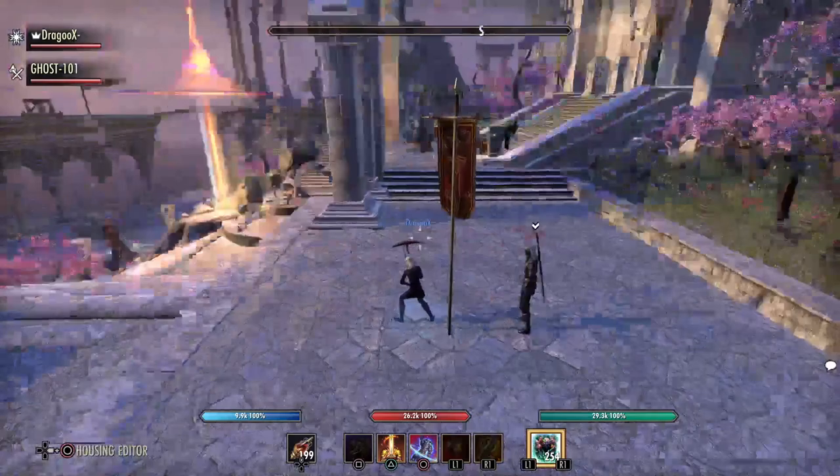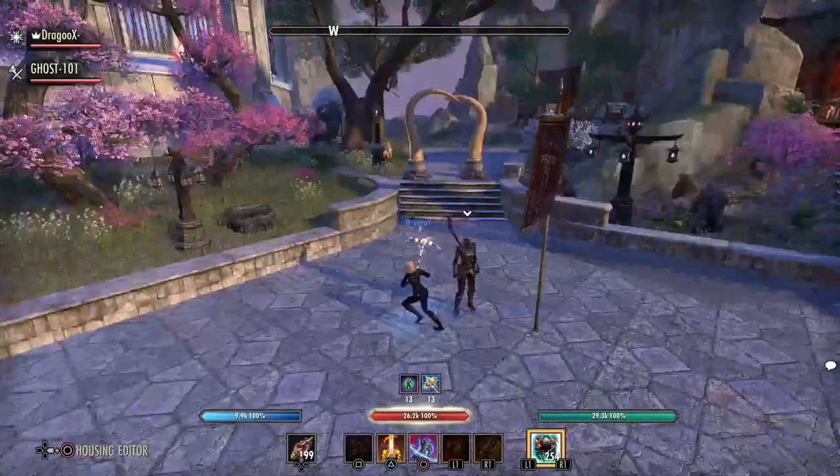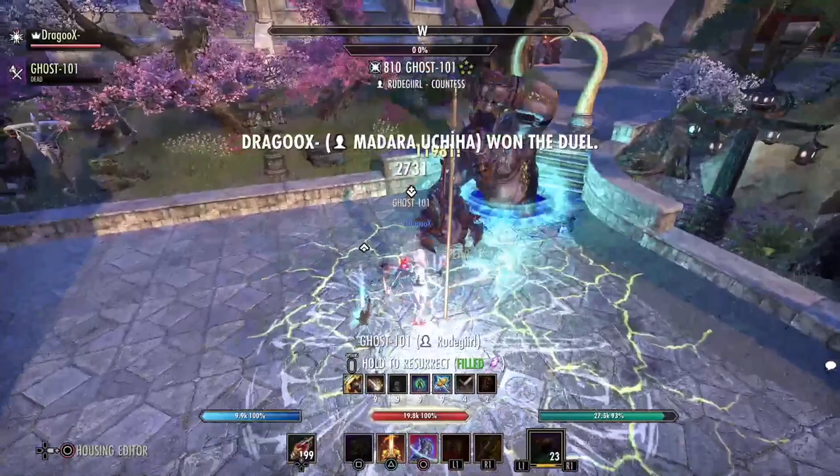If a group is following you and you want to put your ultimate on a group of players, it's super easy. We run away from the zerg, put our blast bones — we can't uppercut anyone in the zerg because there are too many players, so we use only our blast bones for AoE damage. We put the Atro and then fear them. They're all stunned in the circle now and it's easy to kill them with the Atro.